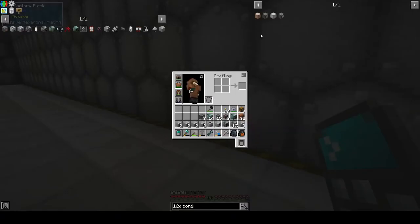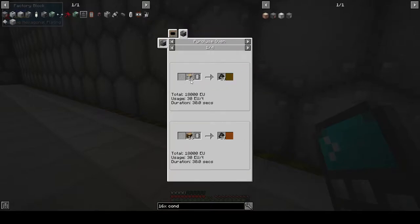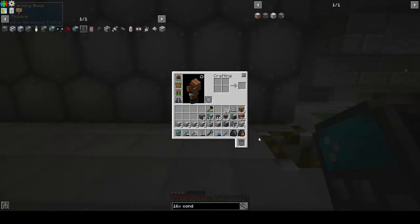One of the things for the pyrolyse oven is we're going to need phenol, and for that we need steam. If we put coal in there with steam we'll get coal coke and phenol. That means we're going to need to produce a source of steam. One of the things I've made is a basic fluid heater - we provide that with water and then that will output steam into our pyrolyse oven. When we add the coal in we'll get not only coal coke but also the phenol which we need for our MV stuff.